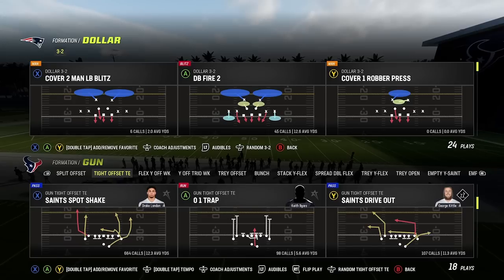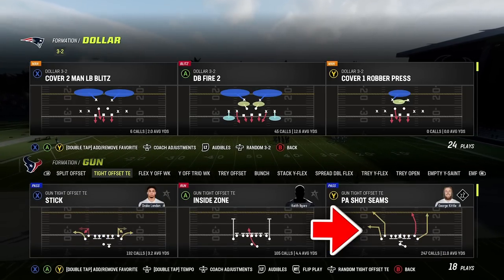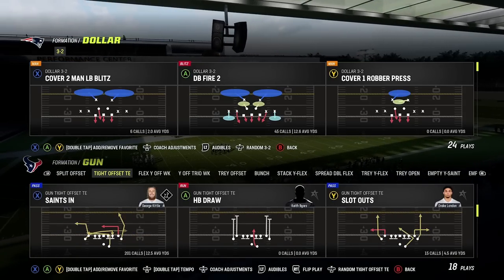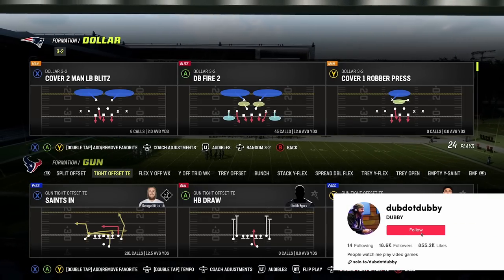The main plays I'm going to want to mix in here are going to be Saints In and PA Shot Seams. These have deep routes that beat man coverage deep down the field, which is what you want because obviously some people don't put deep blue, some people put purples.